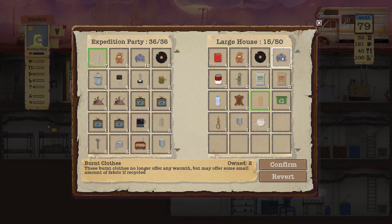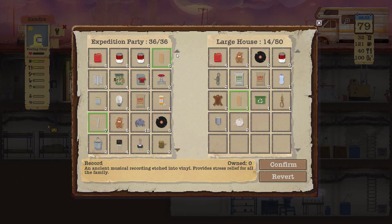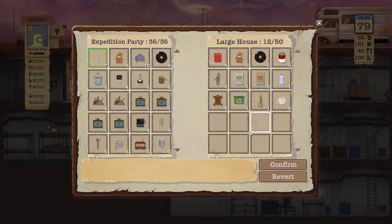Did I have nylon? Oh, I must have got rid of it. Keeping track of what you're carrying when you've got an inventory this big and you need so many different things is quite tough.